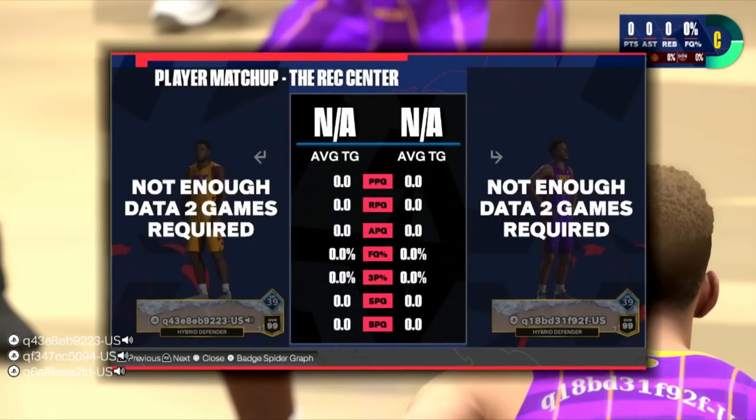Right before tip-off — the player matchup for the rec center is very important. Just like last year you can see your opponent's matchup: points, rebounds, assists, three-point percentage. There's no record on here but there's something I didn't notice while playing — there is a badge spider graph. I think this means it's going to show a spider graph of what badges your opponent has equipped, which is huge. Now we don't just have to look at three-point percentage to scout opponents — we can see what badges they're running.